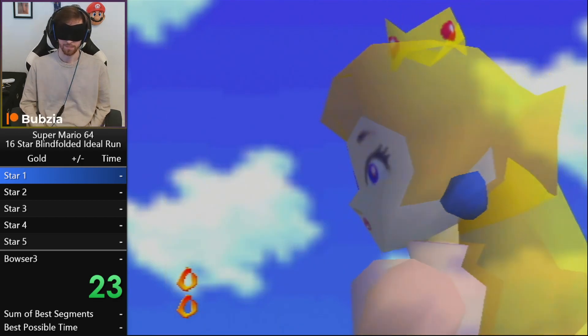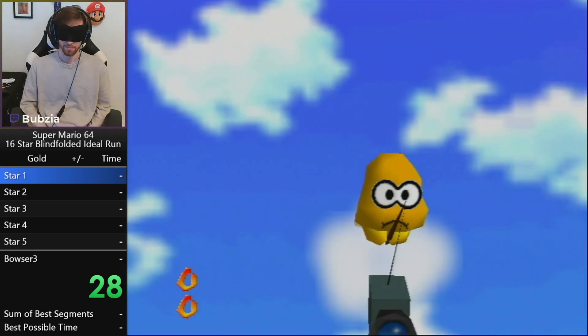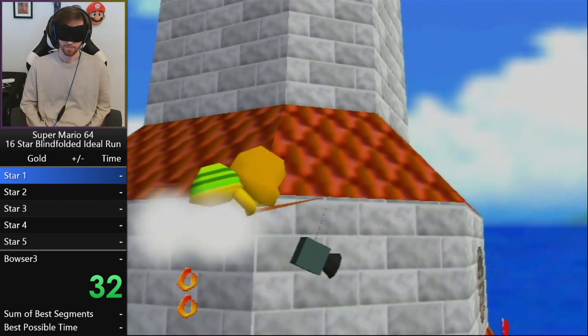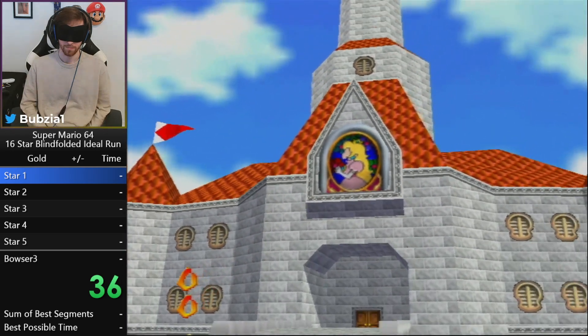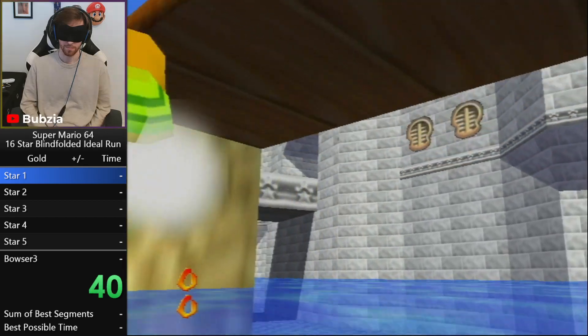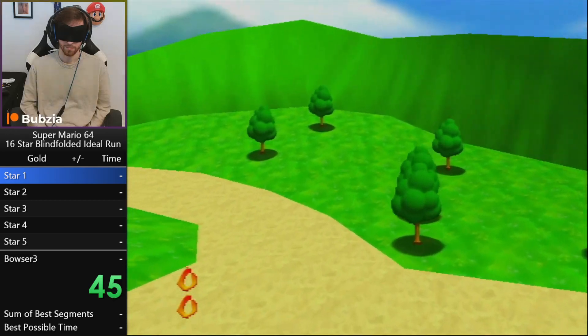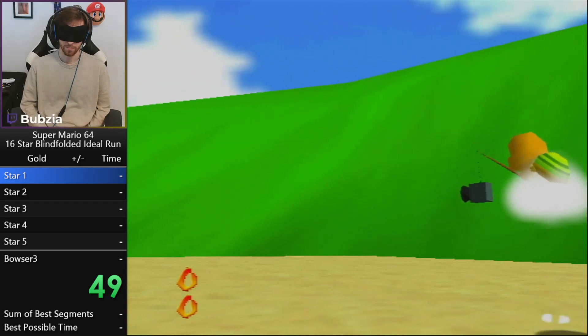Individual levels, single stars, and also full runs. Already had some world record pacers. The real question remains: what is the possibly best run we can get with current known strats? You might be surprised because there are quite a lot of new things, especially if you haven't seen blindfolded speedruns in like one or two years, because strats have massively changed.